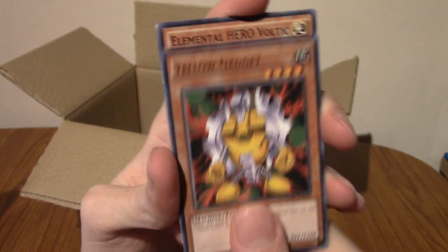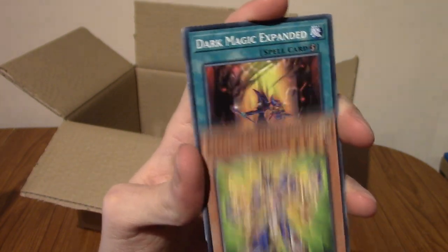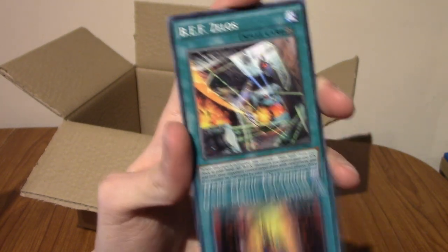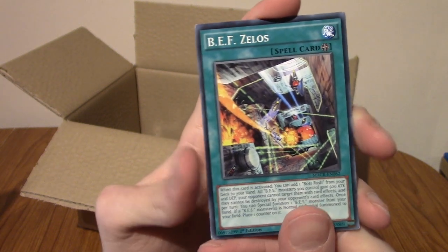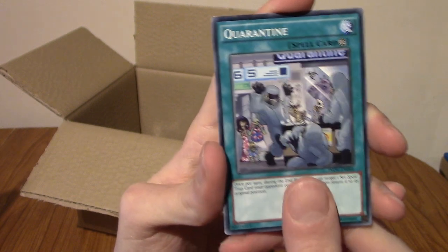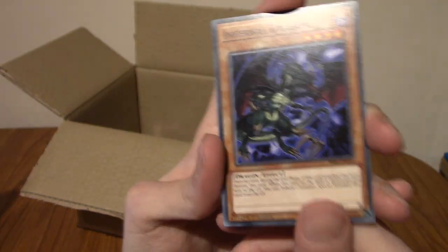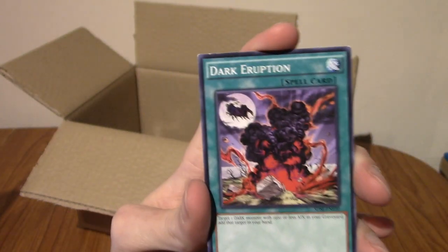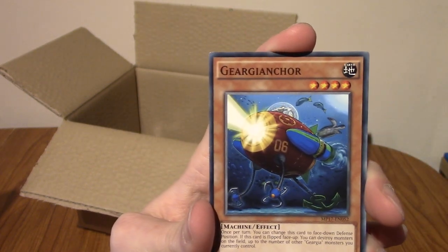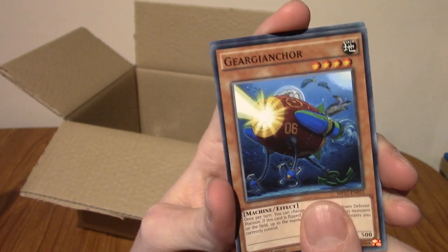We've got a Yellow Gadget — very cool. An Elemental Hero Vultdike — ooh, I've not seen him. We've pulled a few Elemental Heroes now, which is cool. We've got Dark Magic Expanded — I think we've pulled that before. A Bef Zelos. A Quarantine — very appropriate for the last few years. We've got an Infernal Dragon — very cool, we are pulling a lot of Dragons now. We've got a Dark Eruption — I'm pretty sure we pulled that yesterday. We've got a Gyargyanka.